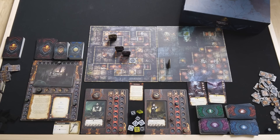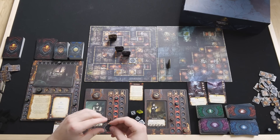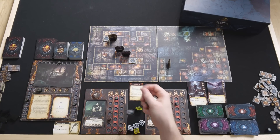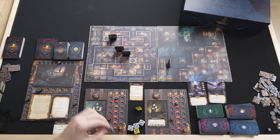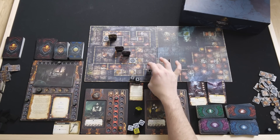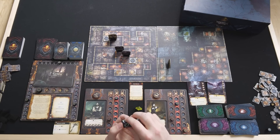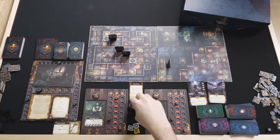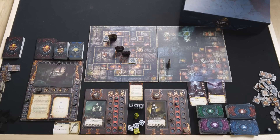Hank can't move due to the paralysis effect, but he can activate this trap space. He activates it — putting a token down to show it's been triggered — then rolls 3 dice against every monster on a grill space on the board, which is both the Byaki and the Moonbeast. That was one of the worst attacks I've ever seen — I rolled absolutely nothing, three blanks. A 1 in 216 chance of getting 3 nothings. Both monsters survive.